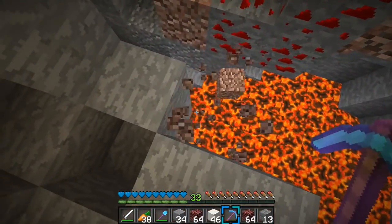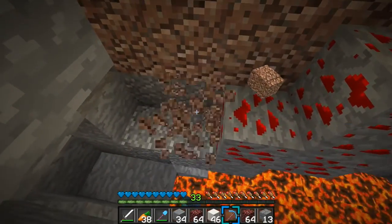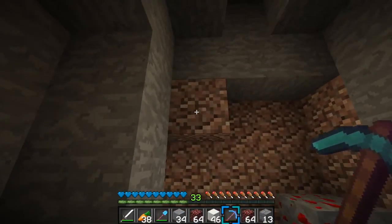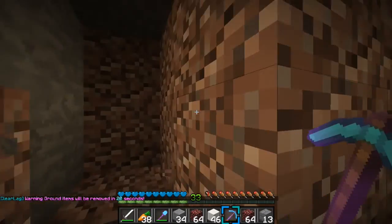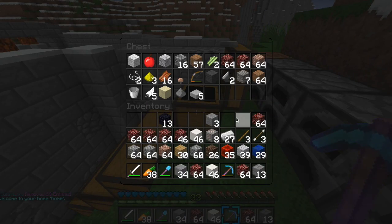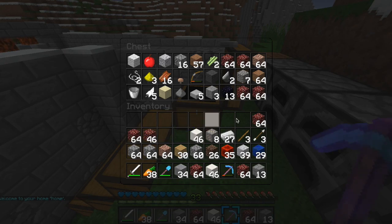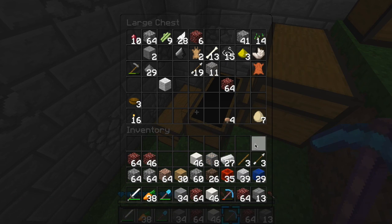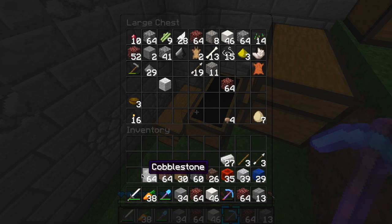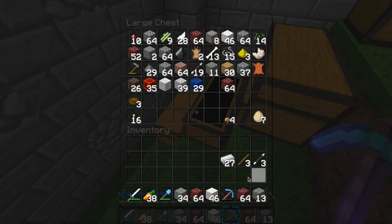It better be good. I will be so salty if it's not good. I'm going to cut back out once I have two stacks. We've got to clear out some of our inventory — we have so much nether rack. I'm going to take out pretty much all of it and then just take what I need again. I'm going to take the shovel — I need that.